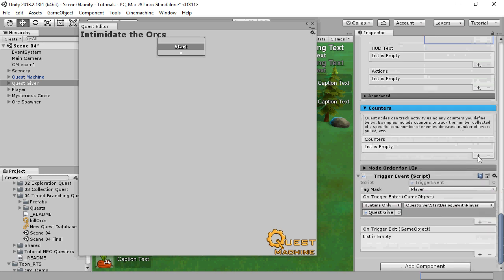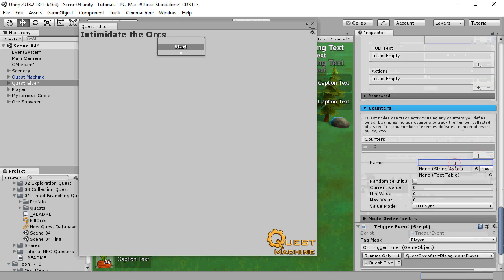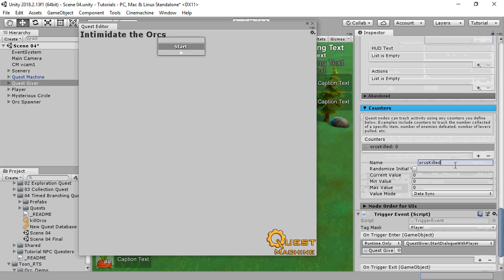This quest will use two counters. We'll call the first counter OrcsKilled and use it to keep track of the number of orcs killed.